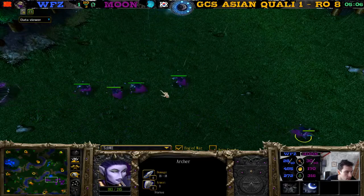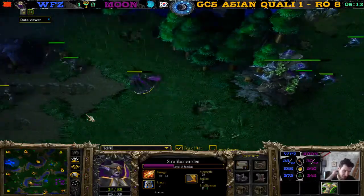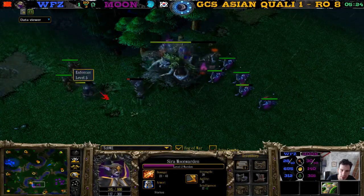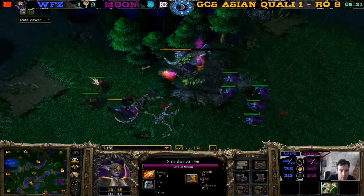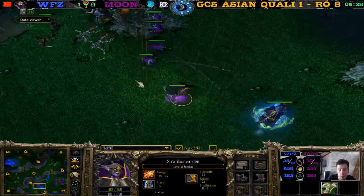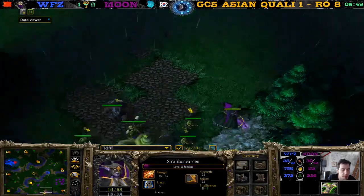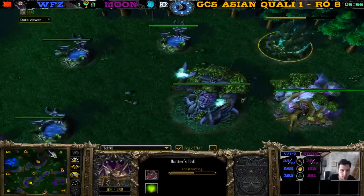They can't be WZ's moonwells unless he possesses a wisp. Is there any ambiguity — 'moonwells' versus 'moon's moon wells'? If I get used to saying moonwells and then we see Moon in a night elf mirror, people will get confused about whose moonwells I'm talking about. Or maybe moonwells are just wells and they're all owned by Moon no matter who's playing — that's why they're called moonwells.